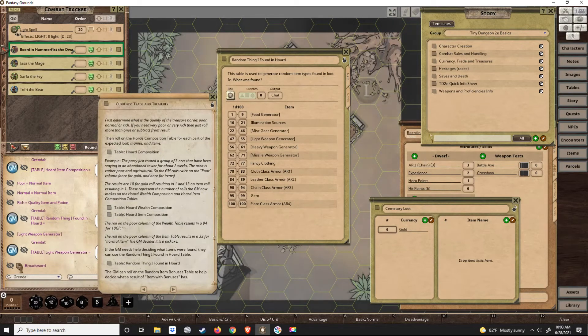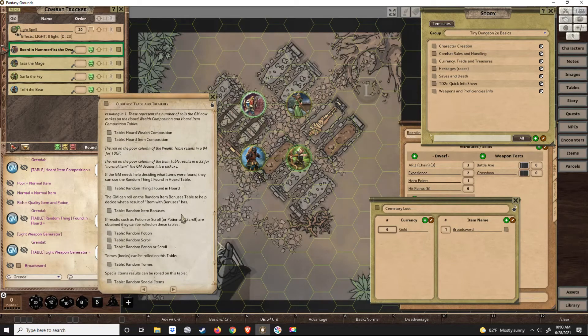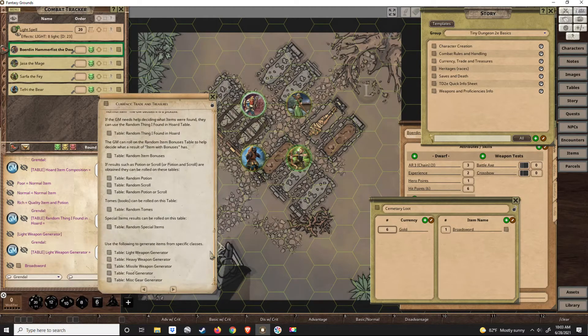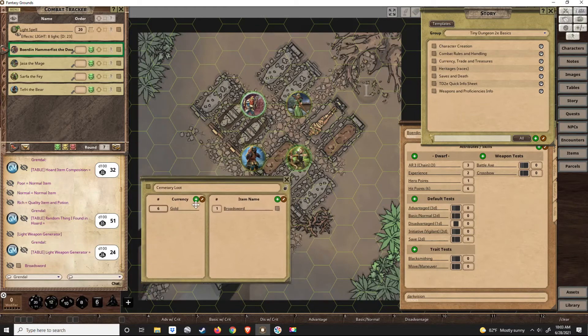We can take that broadsword and drag it over into the parcel sheet. If you had potions, scrolls, or if the item had a bonus, you can generate them here — special items, books, all the different classes. And this would be our loot parcel for this encounter.